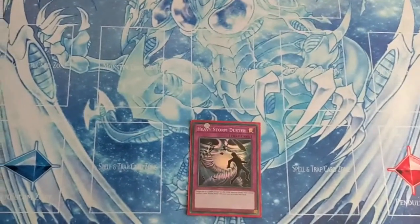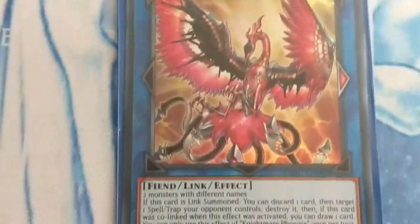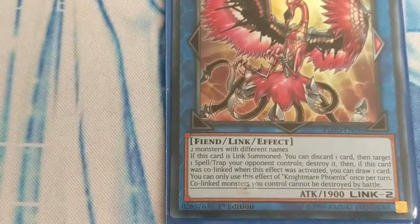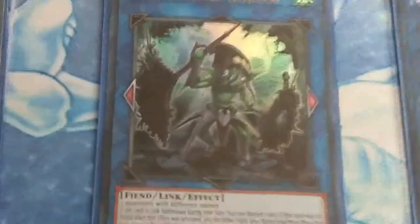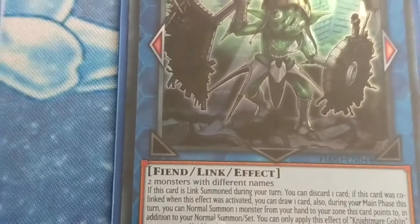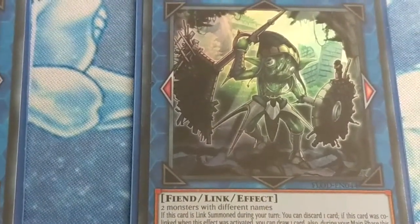Let's talk about the other extra deck monsters in Altergeist. Starting from the left — Nightmare Phoenix: if this card is Link Summoned, you can discard one card, then target one spell or trap your opponent controls and destroy it. If this card was co-linked when this effect was activated, you can draw one card. Co-linked monsters you control cannot be destroyed by battle. Nightmare Goblin: if Link Summoned during your turn, discard one card — if co-linked, draw one card. During your main phase this turn, you can normal summon one monster from your hand to the zone this card points to in addition to your normal summon. Neither player can target co-linked monsters you control with card effects.